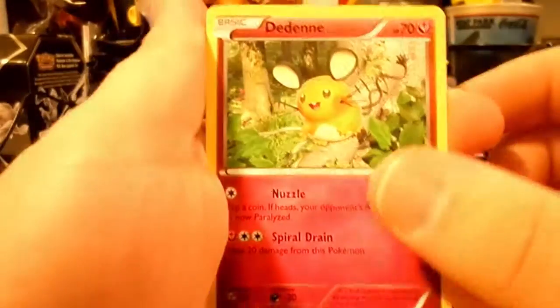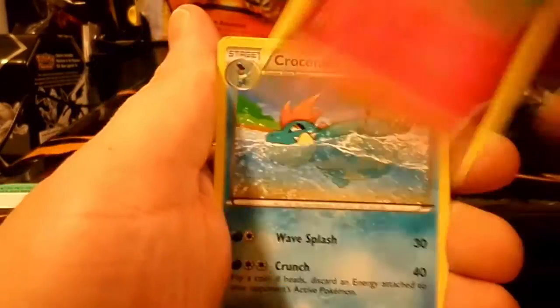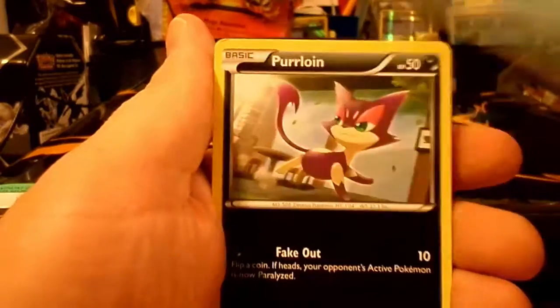We start off with a Dedene, a Croconaw, and a Purloin. So nothing in that one.